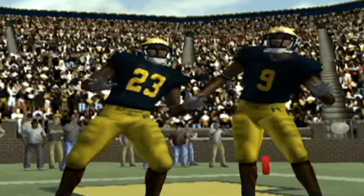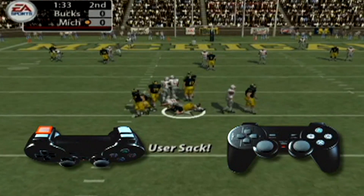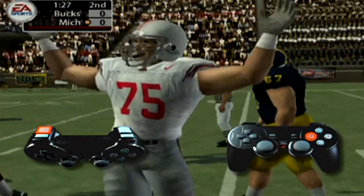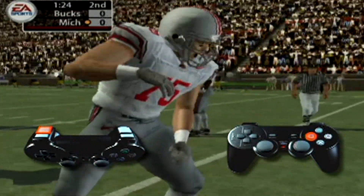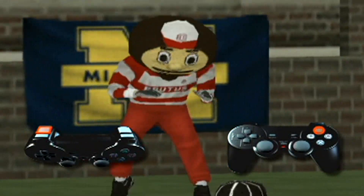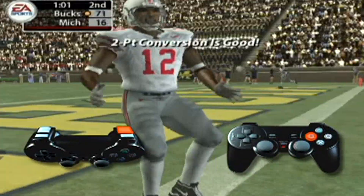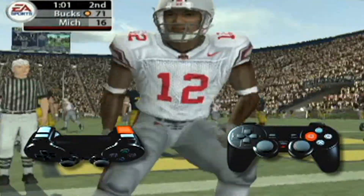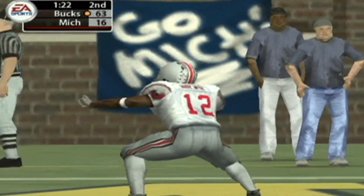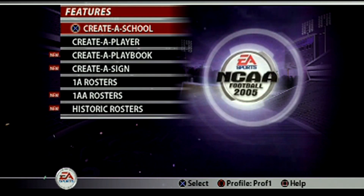In NCAA 04 they added big celebrations, but in NCAA 05 you didn't just celebrate in the end zone — you could celebrate a sack too. Hit L2 plus square for a player celebration, L2 and circle for a crowd celebration, and L2 and triangle for your mascot to celebrate. That works for first downs, touchdowns, or sacks. But if you hit R2, your player would go absolutely crazy like he just won the Super Bowl — and it would cost your team 15 yards. So there was a give and take.